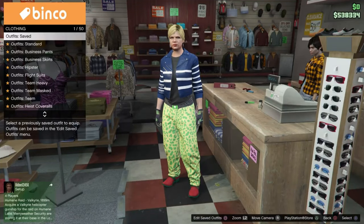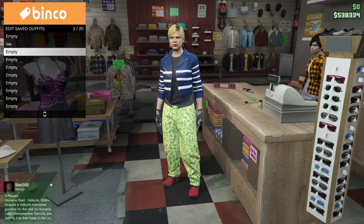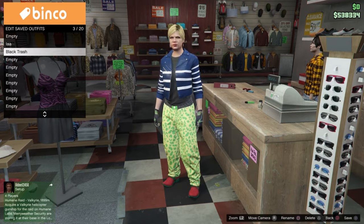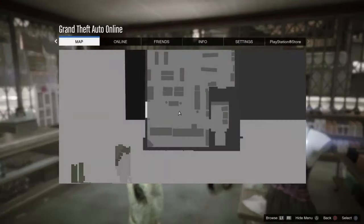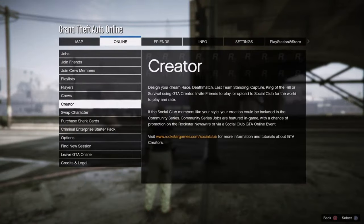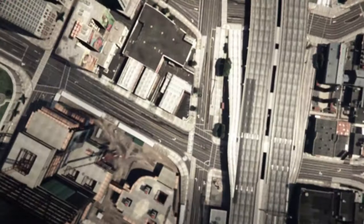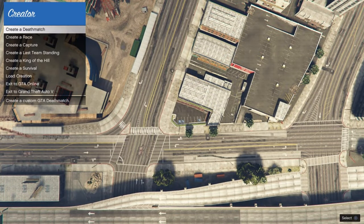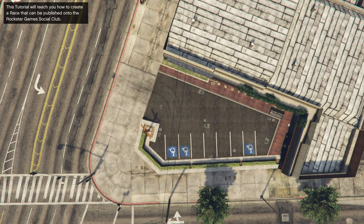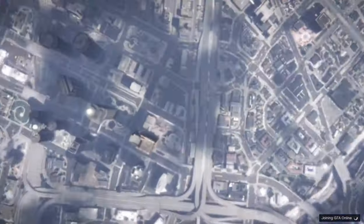Go over to the desk and save this outfit in the third slot. Once you have saved this outfit, go ahead and take the Easy Way Out. Once you're back in, go to Online and go to Creator. Go to Create a Race, go to Tutorial, accept the alert, and once you're loaded back in, click the pause menu, go to Online, and go to Choose Character.